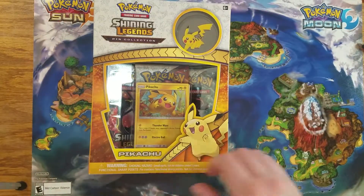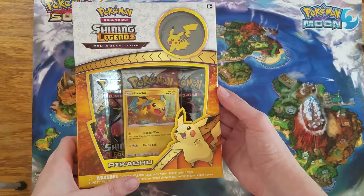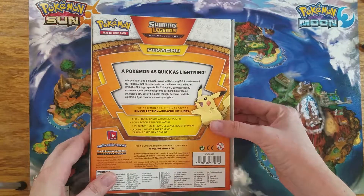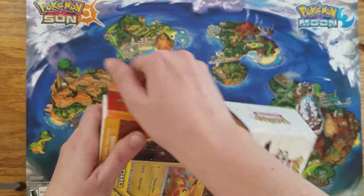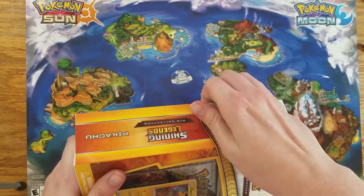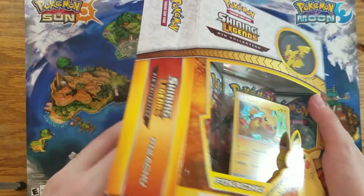We're going to open something new. Today we're opening up the Shining Legends Pikachu Pin Collection Box. I'm pretty sure they're doing these because of the success that they had with Generations last year. I really don't mind because I loved the Generations boxes, and I'm really excited about this set.